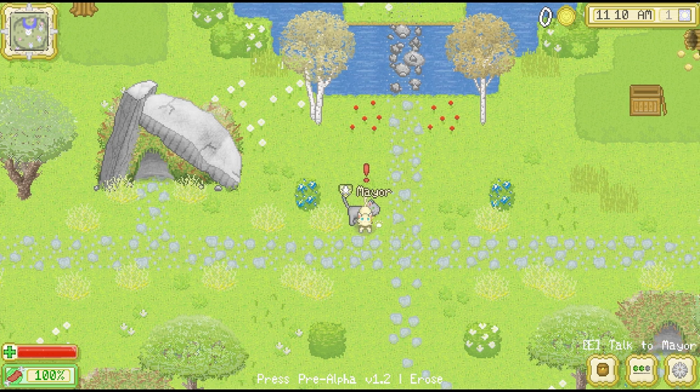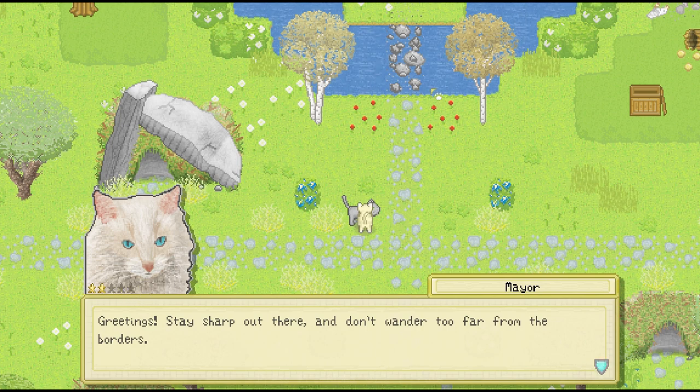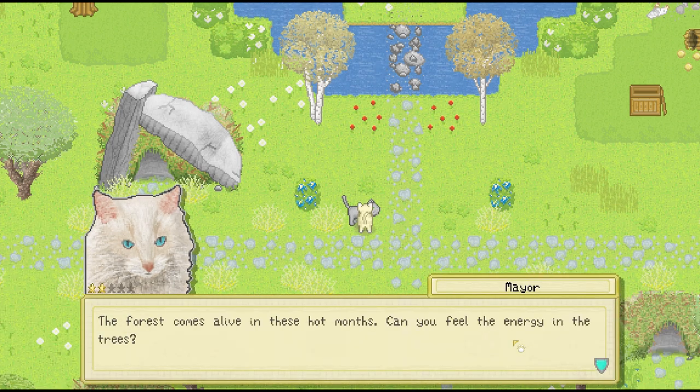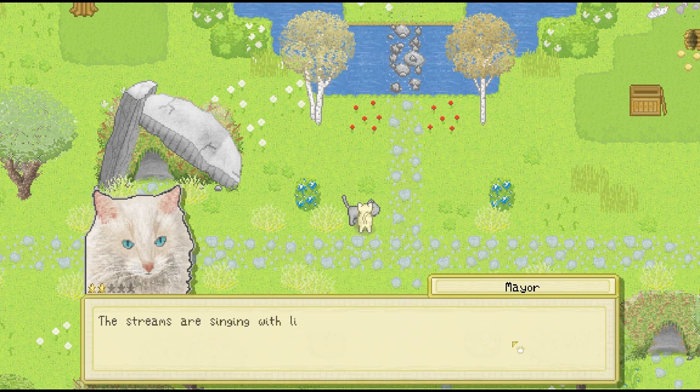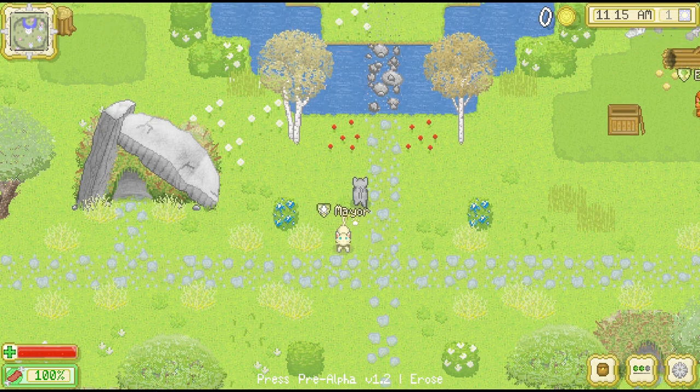We're going to have to make sure we're extra nice to him and try to get up our relationship with him — I think those are these stars right here. We need to be friends with all the different creatures in the forest colony. He also has different types of dialogue: "The forest comes alive in these hot months. You can feel the energy in the trees. The streams are singing with life and the flowers dance under the sun."